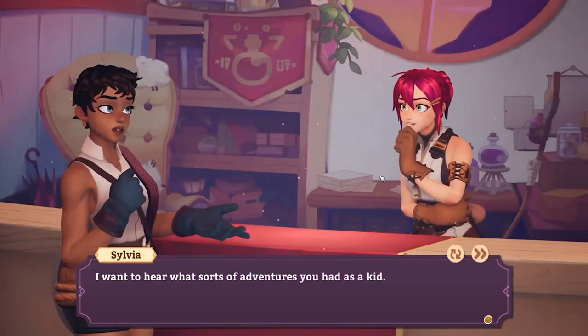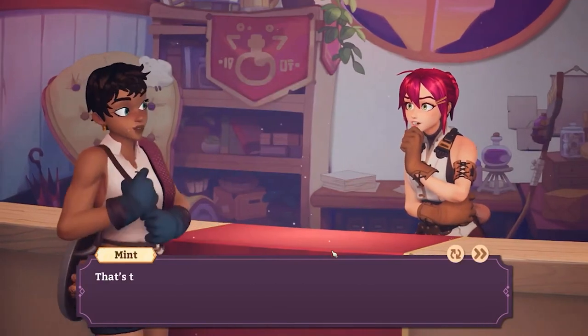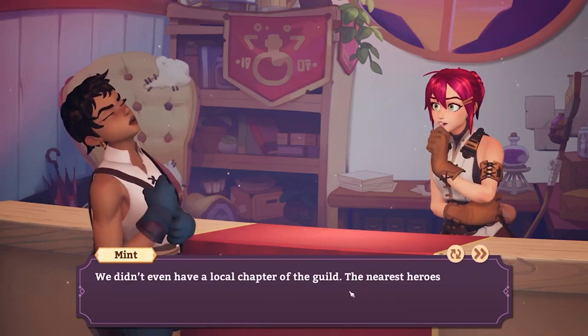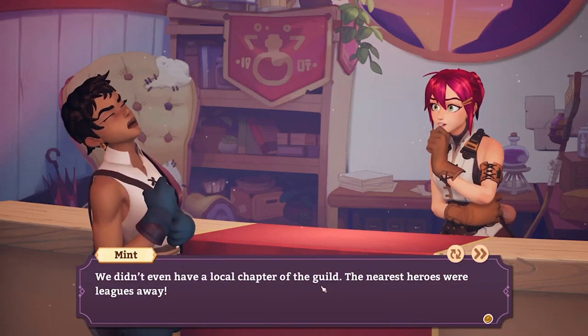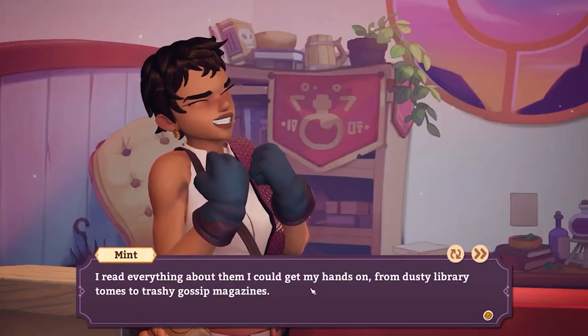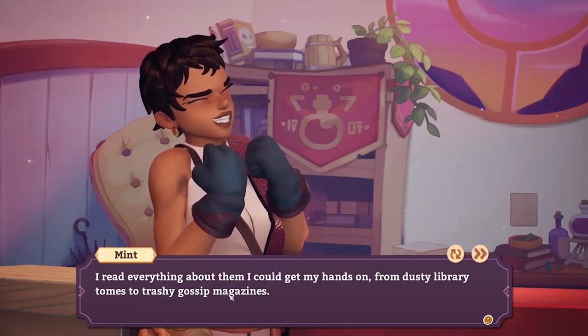Mint: 'A little bit, yeah. Thing is, I hate to admit this after working so hard to get here — but I'm struggling to find my place in the guild. What if I never fit in?' Sylvia: 'I worry about fitting in too. We're both starting over here in Rafta and starting over is hard.' Mint: 'I knew you'd understand — it helps a lot knowing we're in this together. I'm not used to second-guessing myself, but also not used to being surrounded by actual honest-to-goodness heroes, some of whom are legends doing the best work of their careers. We're all competing on the same quests, same loot — talk about intimidating. I wanted to join the guild since I was a little kid, but nothing in my childhood prepared me for this.'